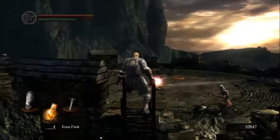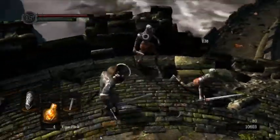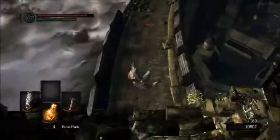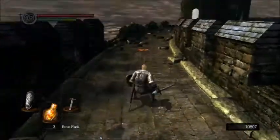Once you're at the top, you'll see a couple of snipers. You want to just take care of them as quickly as possible. Once you're done with that, you just want to jump off, top yourself off with an Estus Flask, and get moving across the rampart.